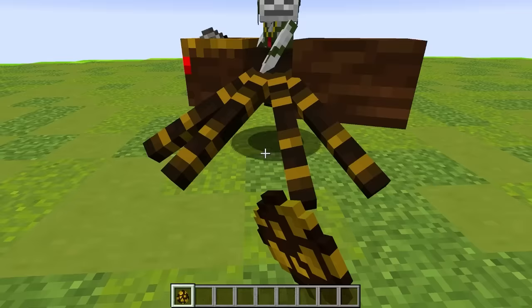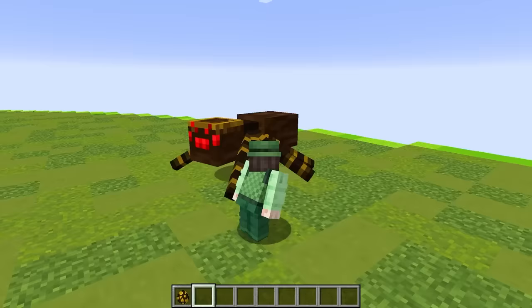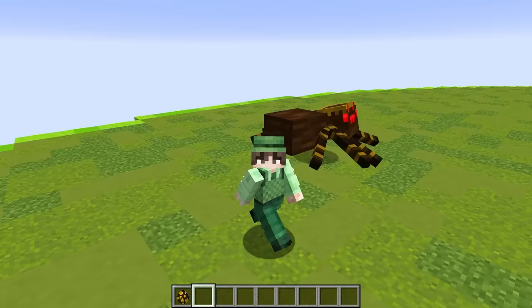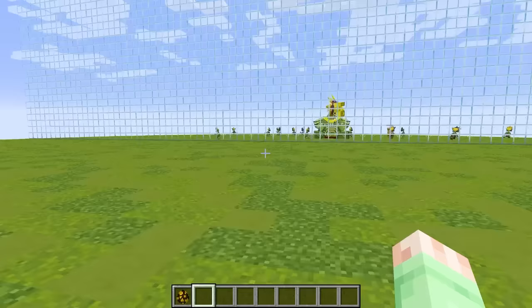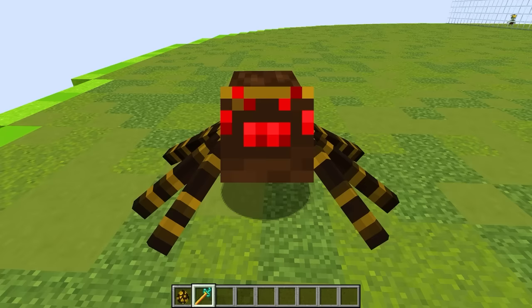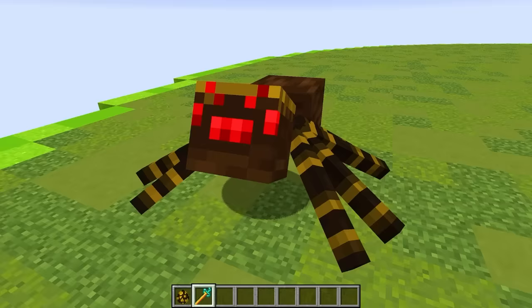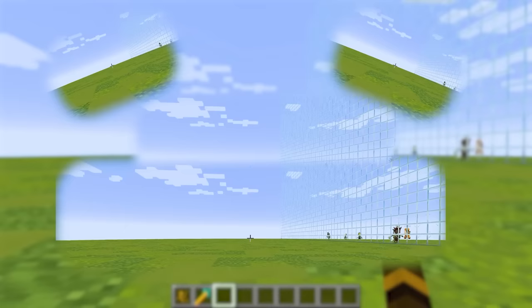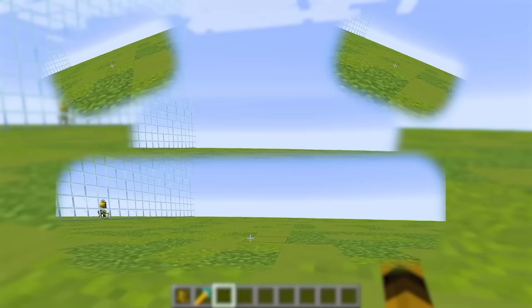I'm gonna spawn in the Mutant King Spider! And as you can see, this guy is super big - he's almost as big as me, and he has some crazy poison attacks. But you may have forgotten that this is actually a control mob battle, so I'm gonna be able to control this guy. With this thing called a control stick, when I right-click this, it should put me inside of it. And wait, I think it actually worked! Look, I'm a giant king spider now! This is insane! And what does it look like when I go inside first person? Oh my gosh, look at my screen! I think it's because I'm a spider - I have eight eyes, and I have eight different screens.